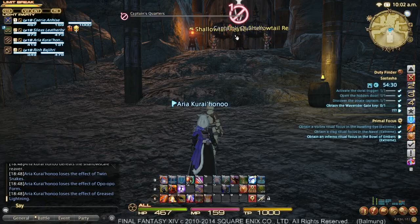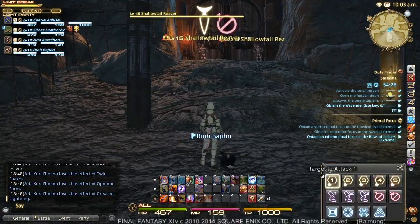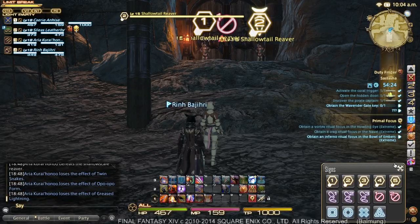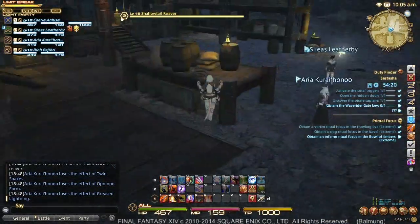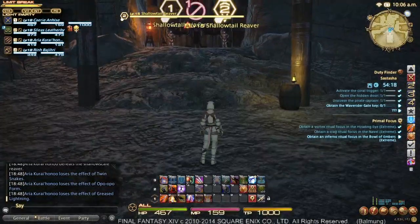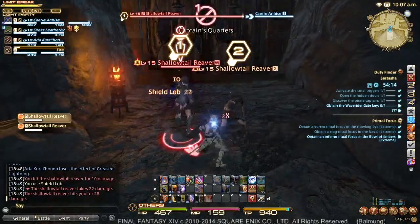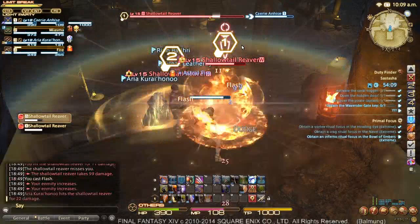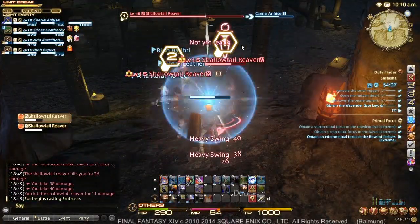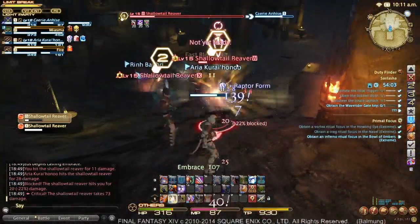Going up here, we have two enemies standing in front of another gate — the captain's quarters in this case. We're going to mark the left and the right. Earlier the key to the captain's quarters dropped from the enemies that were standing right here — the one enemy and the scurvy dog. So we're going to Shield Lob, opening, and then we're going to Flash — three Flashes seems like a nice round number.